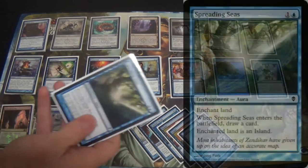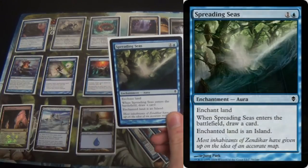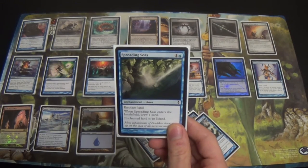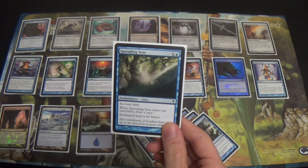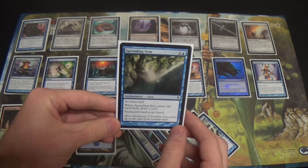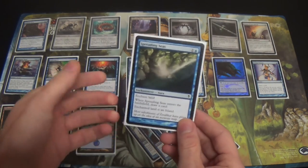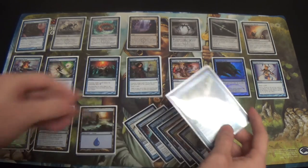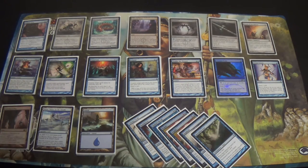Next, a single Spreading Seas. I would very much like something like Ghost Quarter or Tectonic Edge, but I'm already running eight colorless sources in a 22-land deck. Plus, neither of those can be transmuted for with Muddle the Mixture. So Spreading Seas is my way to go about hitting Tron, hitting Scapeshift — just something I can use to disrupt lands.